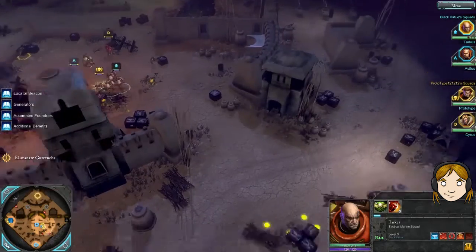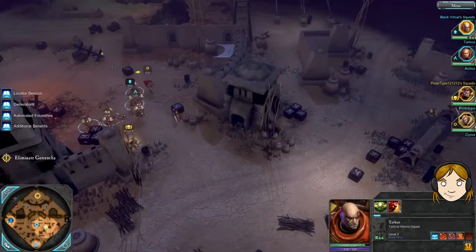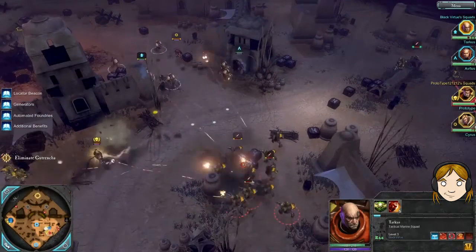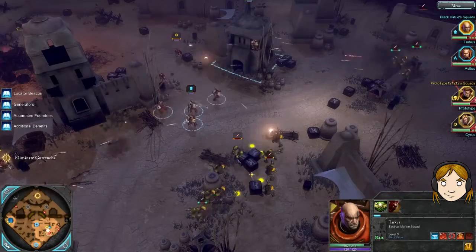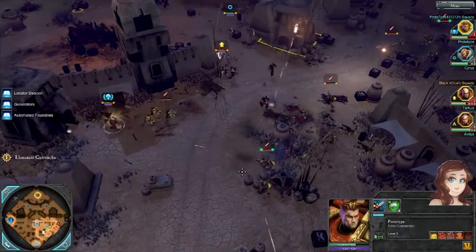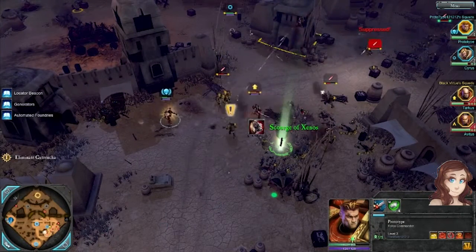We can get some orcs going — that's good. Scouts here, still in. Move quickly. We still got some orcs to the left here. I'm putting my devastators up in the tower. Just get a dragon amongst them. Scourge of Xenos.